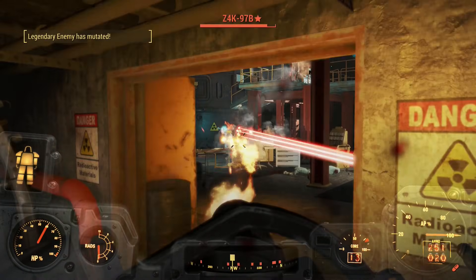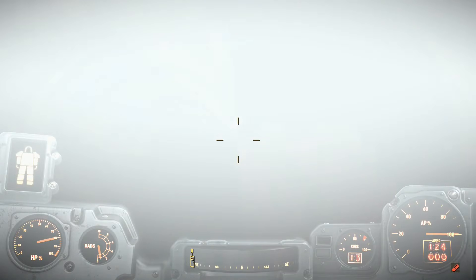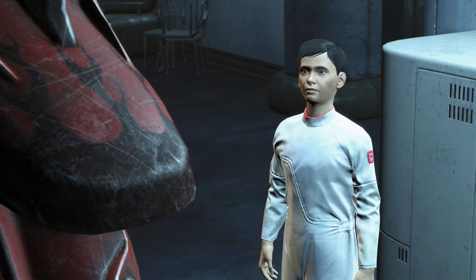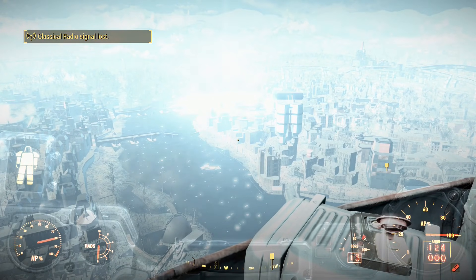The rest of this was child's play, even the legendary courses were easy. I put the pulse charge on the reactor, talked to Maxson, and was teleported to the teleporter. When it was time to see my robotic son, I hastily refused. Then Ingram teleported us to watch the fireworks show, and I beat Fallout 4 as a pyromaniac.